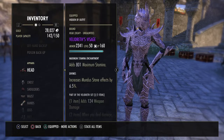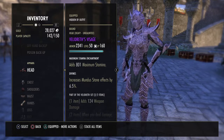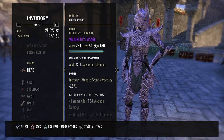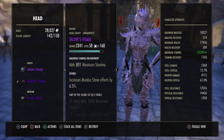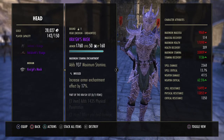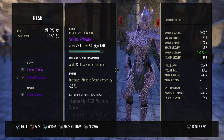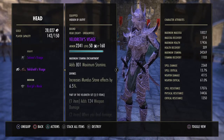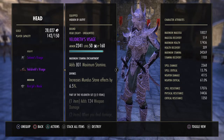For the monster set, the first option is Velidreth. Cradle of Shadows can be kind of difficult starting out. You also have Selene's from Selene's Web, which is a pretty easy dungeon, and Kra'gh from Fungal Grotto 1, which is probably the easiest set out of all of them. So I'd work with Kra'gh first, then Selene's, then Velidreth — or if you have friends to carry you through Cradle of Shadows, go ahead and get Velidreth.